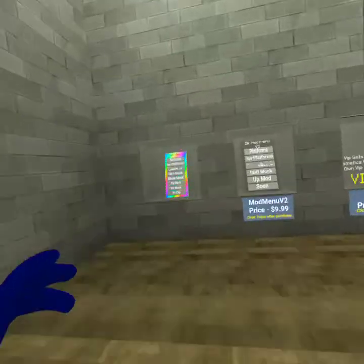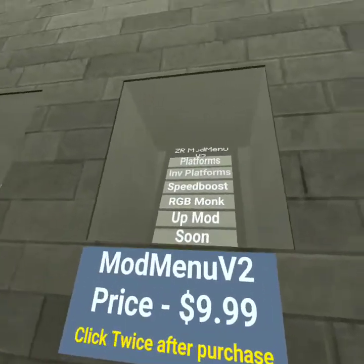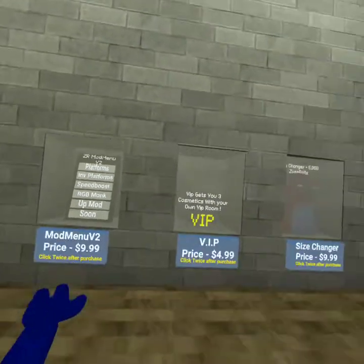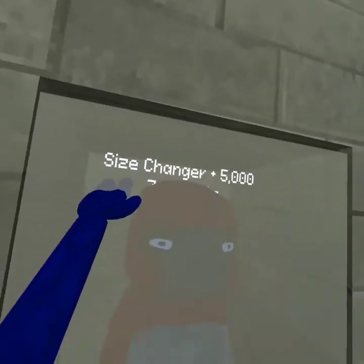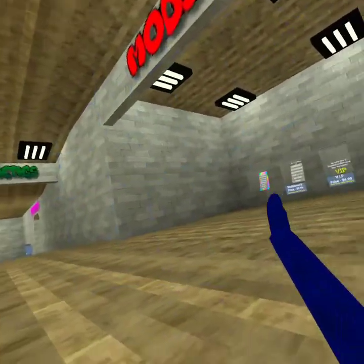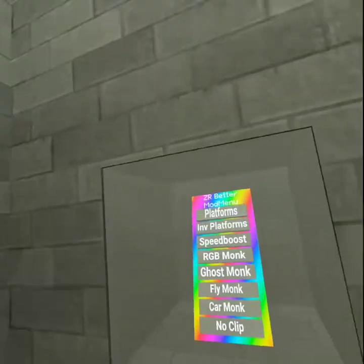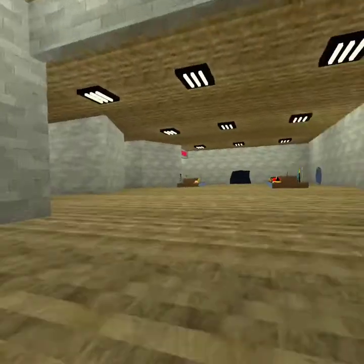So this mod menu that I have is $15, it's a Z2 Better mod menu, and then there's the Z2 mod menu version 2, VIP room, and the size changer. So once you buy whatever mod menu you buy, I know this works for the tutorial and battery, like for that one and that one, I'm pretty sure.